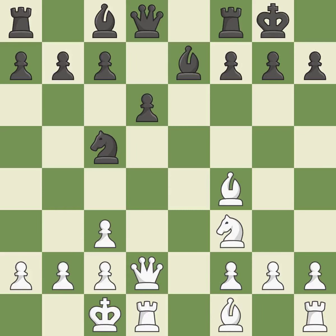Castling gets the king to a safer square, out of the center of the board, while also developing a rook. Castling to the opposite side of the board as the opponent normally leads to a sharp, attacking game. This moves the bishop to a better location, allowing it to control more squares. It is the last book move.